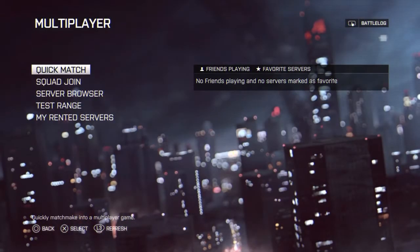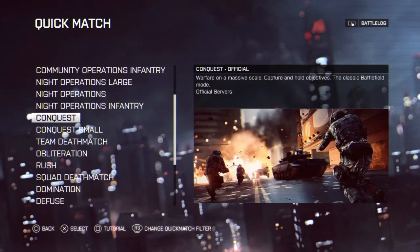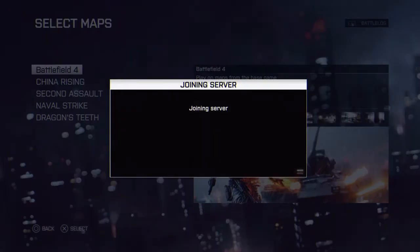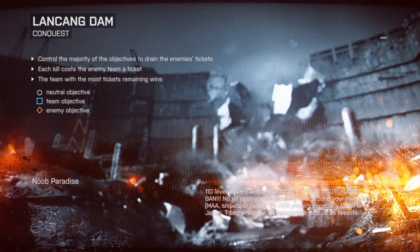Once you're done with all that, go find a quick match on Conquest, or go to the server browser again and find a match. I just went quick match because it's faster than browsing through the servers to find a good one.